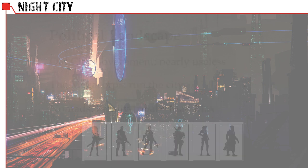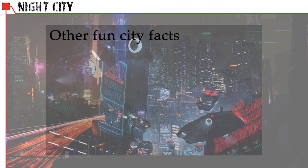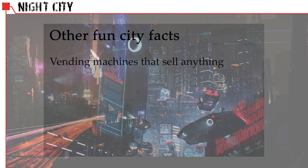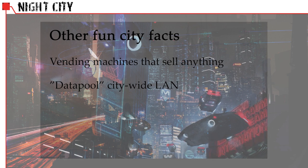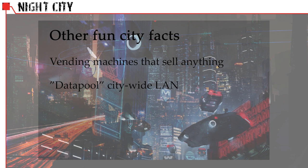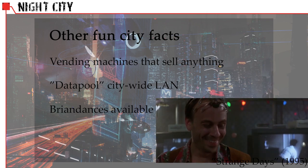The city is full of hover cars, motorcycles, and ground cars run by methane or hydrogen fuel, and data terminals as well as vending machines that will dispense anything from food to clothes to guns. The city enjoys a local area network called the Data Pool, where entertainment and news are exchanged amongst the population. Also notable for gameplay and plot hook purposes is braindance — a technological concept wherein one can play back and experience other human memories as their own.